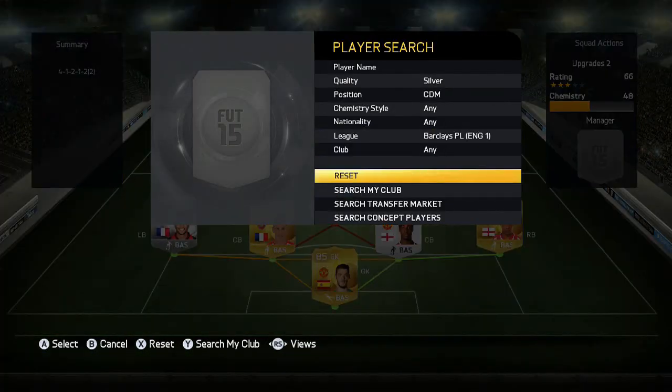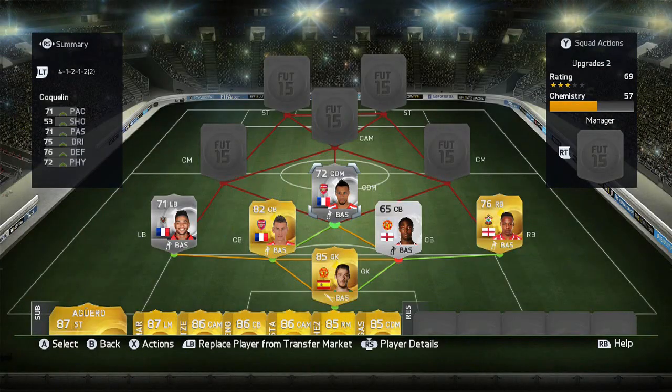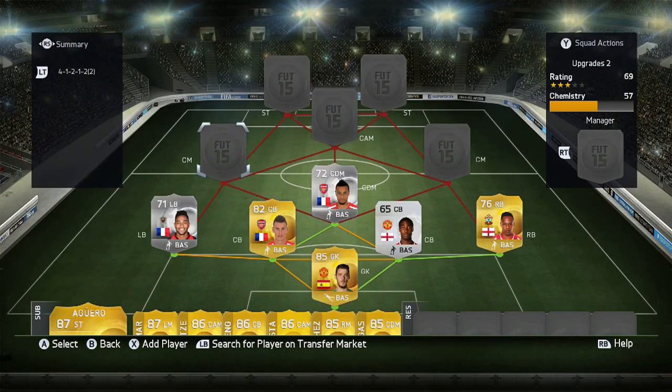The CDM is someone that Arsenal fans have been clamoring for in real life for ages - a solid CDM. He looks to be that. I think he returned from loan from Derby or something. His original card is a left mid but this one is a CDM, and he's got solid all-round stats apart from shooting - but for a CDM you're not really bothered. He's kind of small, so maybe he'll get outmuscled a bit, but Tevez is quite small and he's strong as hell, so you never know.